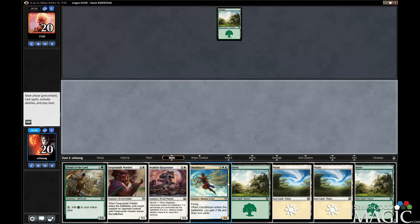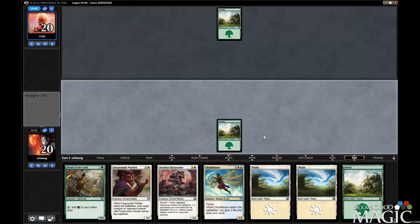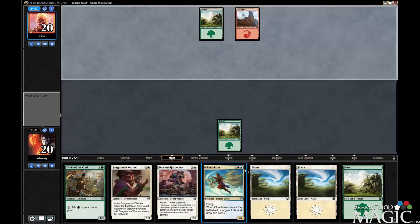Can we draw the island naturally? No. Island or a toon, so we have two ways to get an island for Cloudblazer.